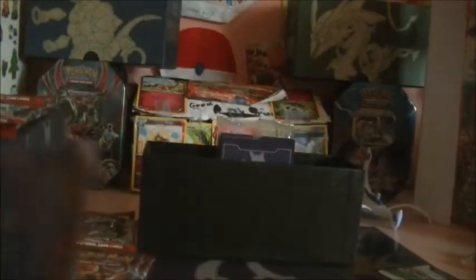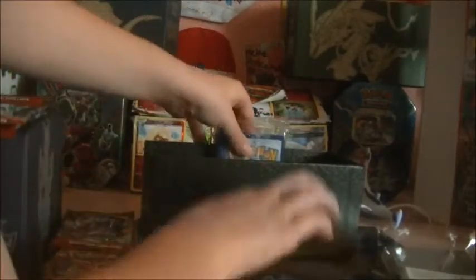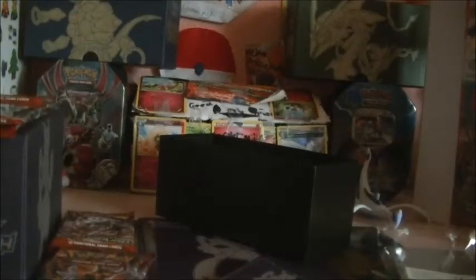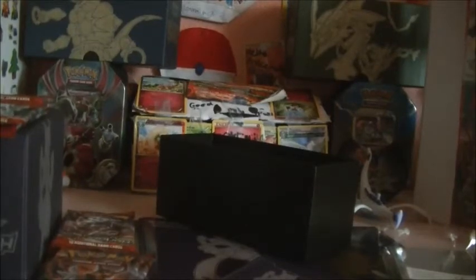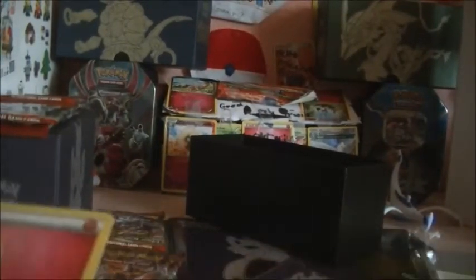We're going to start with Mega Mewtwo Y. We also have the nice little sleeves which I'll be using in this video, the dividers, the Fairy Energy — 50 or 65 energy — a Water Energy, a Psychic Energy, and the Fairy Energy. Plus we have the Poison Counter, Burn Counter, and the die. Now let's get started.